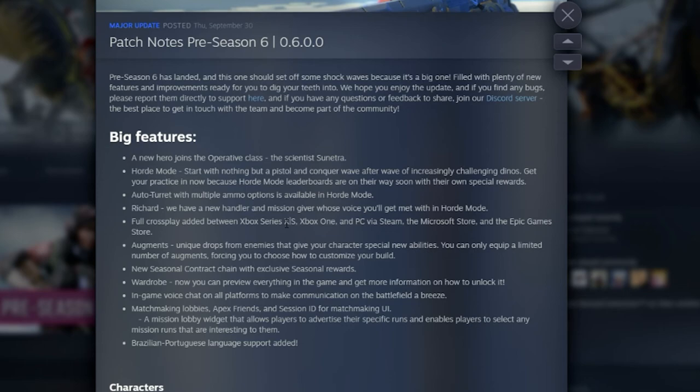A new thing they added is augments — unique drops from enemies that give your characters special new abilities. You can only equip a limited number of augments, forcing you to choose how to customize your build. I really wonder how these are going to work; I haven't launched the game yet today.